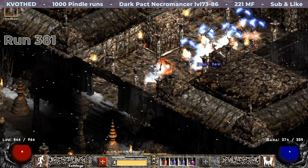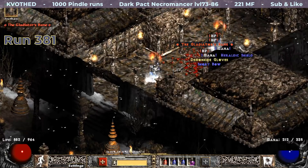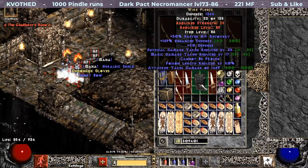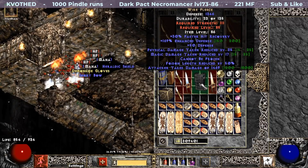The next item I find is a unique chest piece. As the loot filter says: Gladiator's Bane. I consider this something for your merc until you find a Shaftstop or Templar's Might, or can make Treachery or Fortitude. Otherwise not very useful.